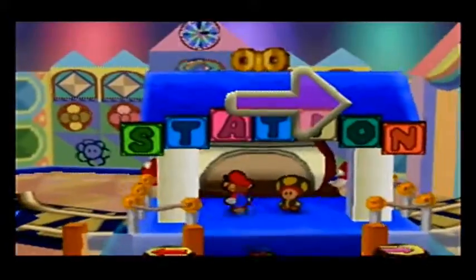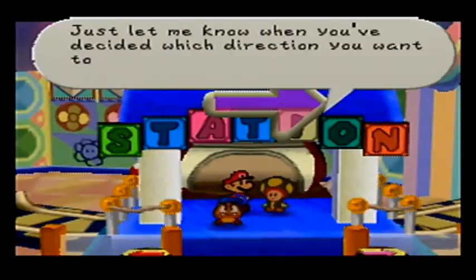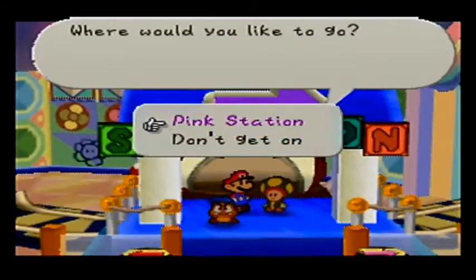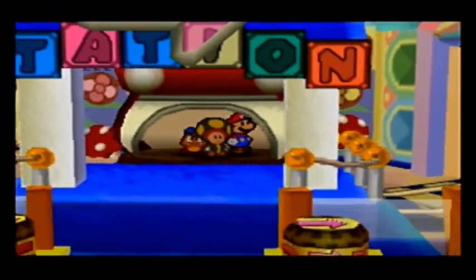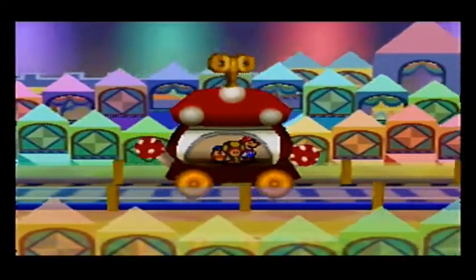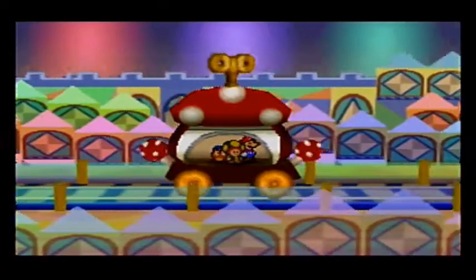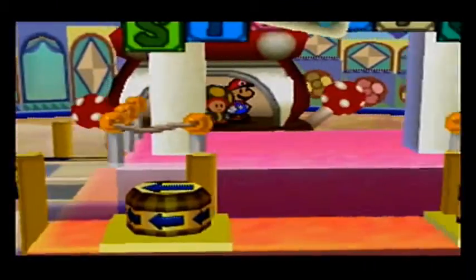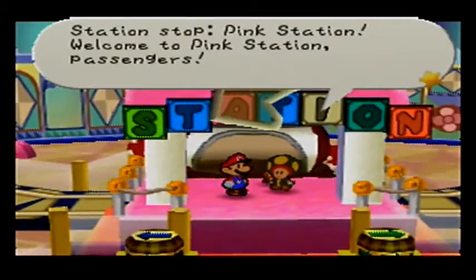I want to go this way — that's the only way we can go. You can use the switches in front of the station to choose the train's direction. Just let me know when you've decided which direction you want to go. All aboard! Where would you like to go? Pink Station — and notice that's pink font. We're leaving! Next stop, Pink Station. Now arriving at Pink Station. So there are four different stations in Shy Guy's Toy Box — you take the train from one to the other.